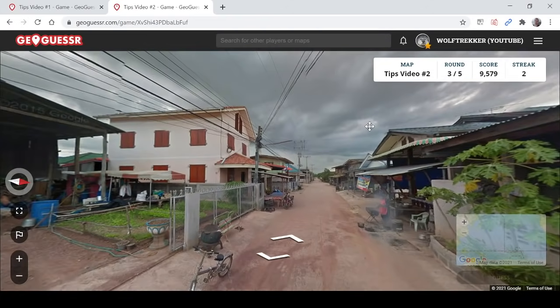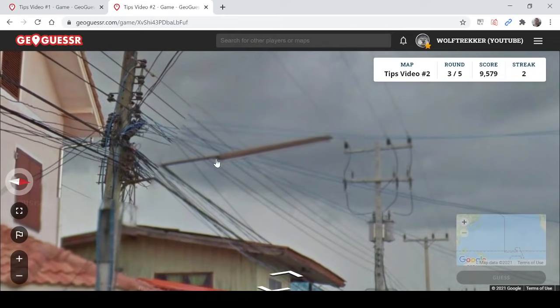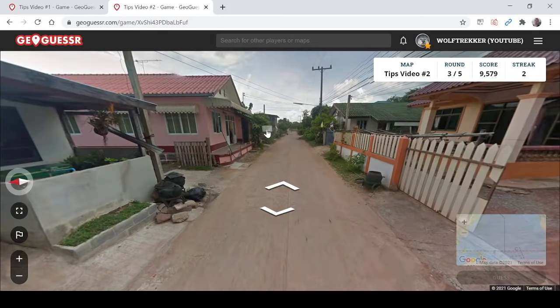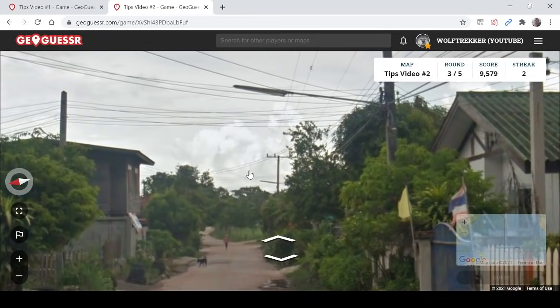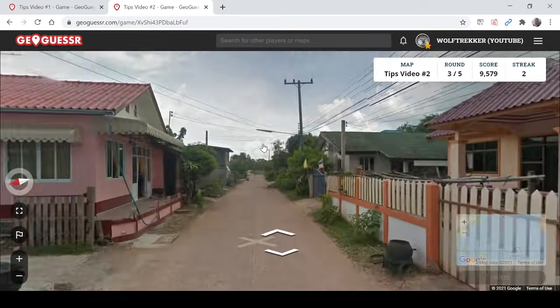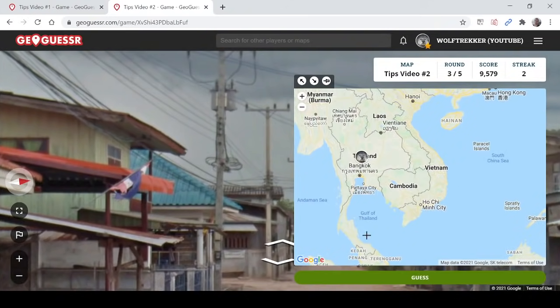The next tip is the Thailand street lights you often see. You have this kind of very long street light bulb. If you're in a Southeast Asian round and you're unsure — could this be the Philippines, could this be Indonesia — look for these long light bulbs. You see them very frequently in Thailand. Be careful because there may be similar ones in other countries like Laos or Cambodia, and even in Austria or rural Bolivia, but they are very common in Thailand.